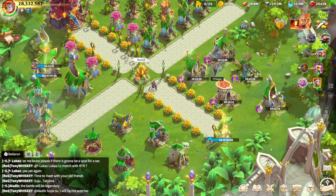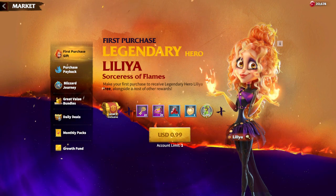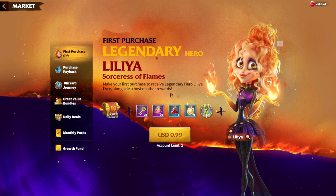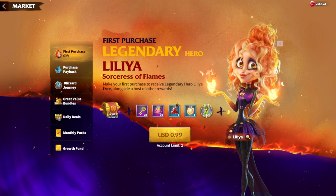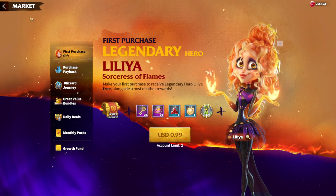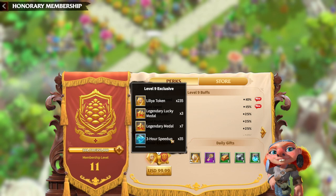How you can get Lilia is to pay at least one dollar, which I would not recommend, because Lilia's main power comes in a different way — simply unlocking her doesn't give you anything. You need to spend even more to get her full potential. You need around $100 for Lilia tokens, so really Lilia costs $101, and that's the main idea behind this legendary hero.